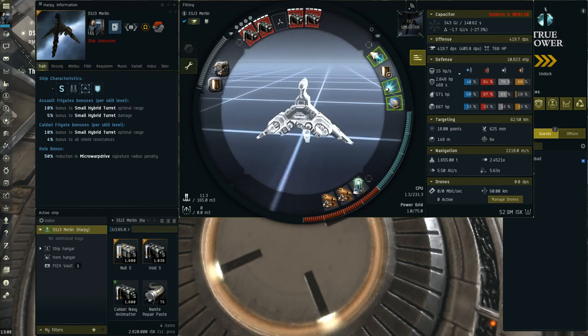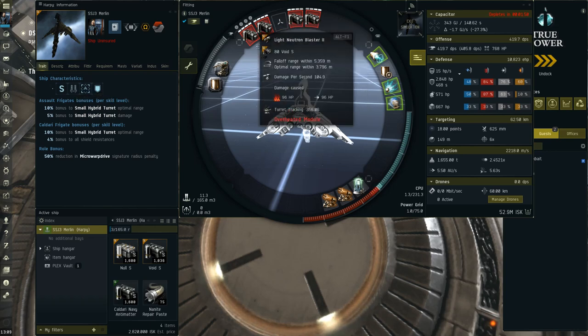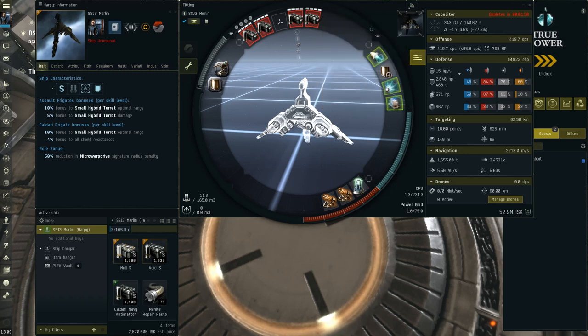The Harpy bonuses specifically: the frigate bonus is 4% shield resistances, same as the Merlin. Then you get 10% optimal range, and on the assault frigates bonus you get small hybrid damage and optimal range again. It might seem strange to use the Harpy as a blaster ship with double optimal range bonuses, but since the Harpy just has great stats it's still really powerful.